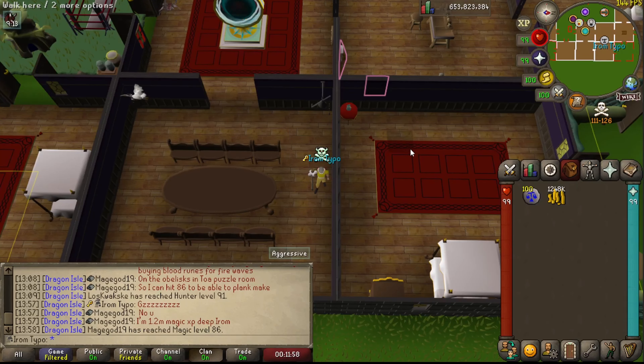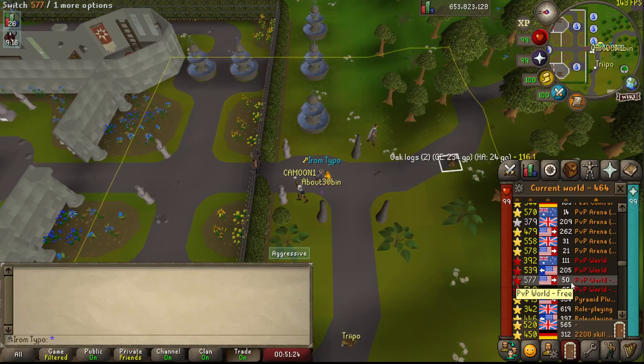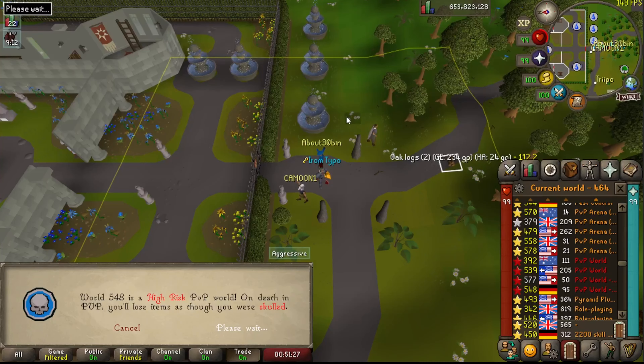It's also nice to have a servant's money bag — you can put money in it and it'll automatically cover the cost of the butler. First we'll go to Camelot and hop to a PvP world. We'll want the lowest ping, so the German world for us.